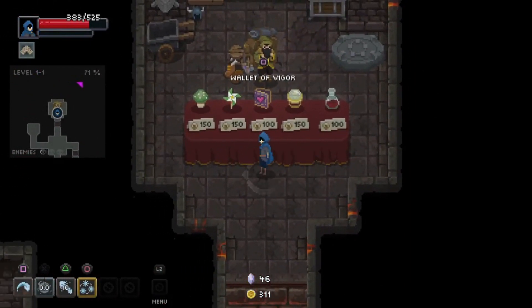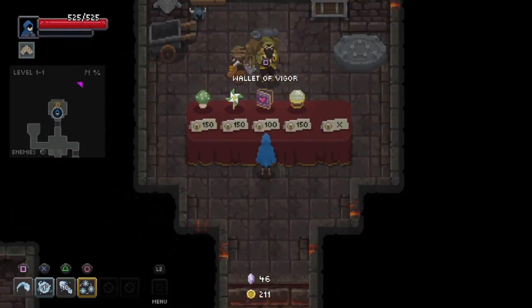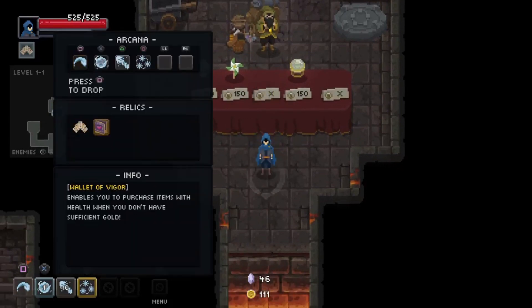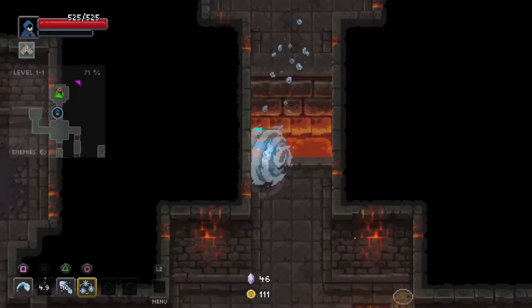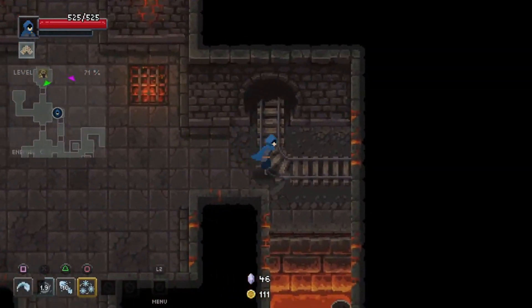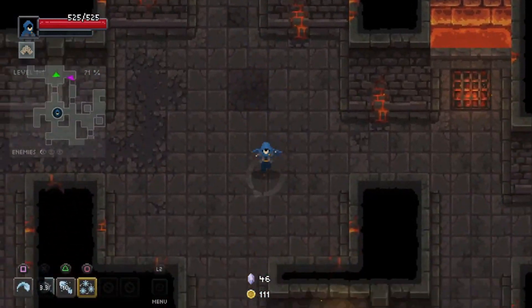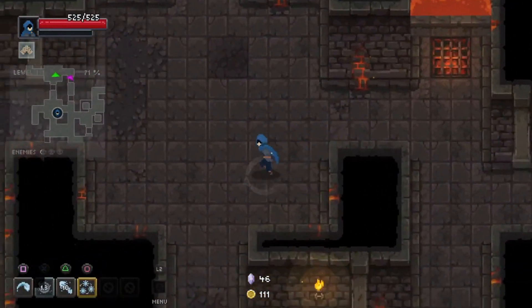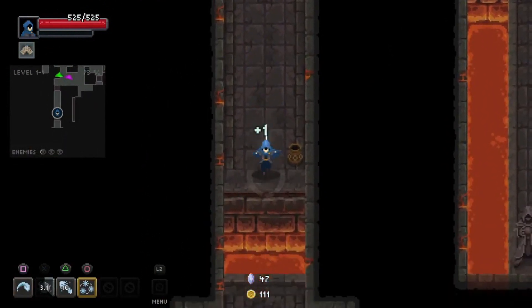Wallet of Vigor — what is it? It enables you to purchase items with health when you don't have sufficient gold. I'm gonna be real honest — health is a bit of a precious resource in this game and I don't feel very comfortable just giving it up for items.